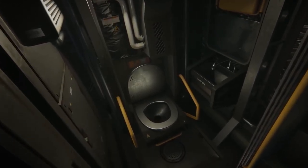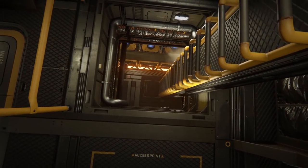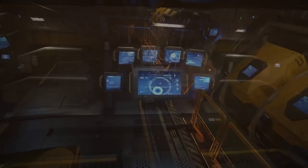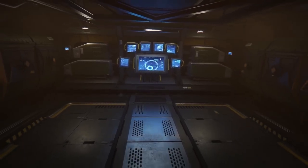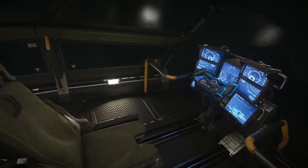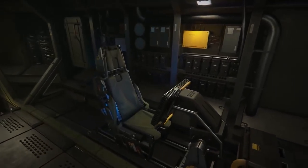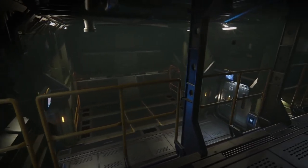All those compartments you see in the front are interchangeable. You can say you're going on a cargo mission and switch all those modules in for cargo units to carry a lot of cargo, or if you're going on a boarding mission you make sure there's enough life support, space for guns, and perhaps a little cargo as well. If there are casualties on a boarding mission, you can even get a medic bay in, though all the modules are not specified yet.